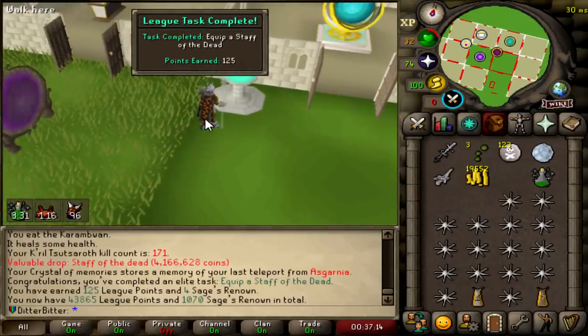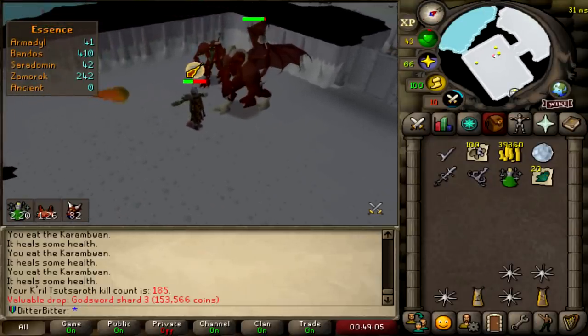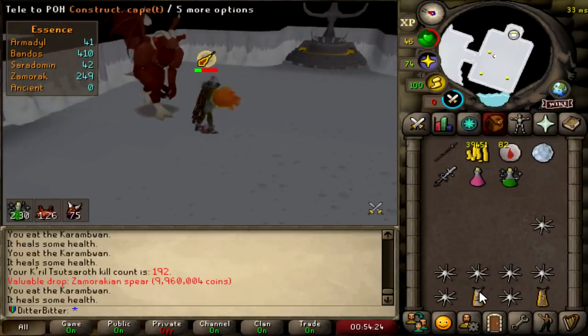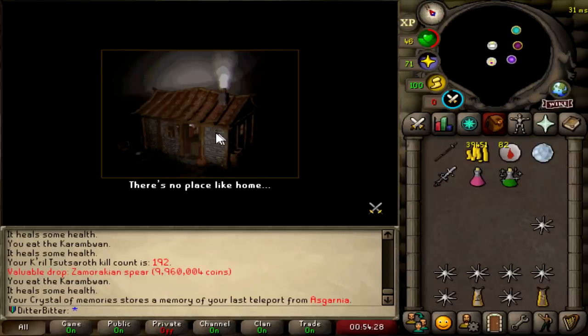Should we camp? Do we camp for the hilts? I think we camp for the hilts. God Sword Shard 3 — already got a bunch. That's my second Zami Spear, which is actually surprising. 192 KC, still hunting the hilts.